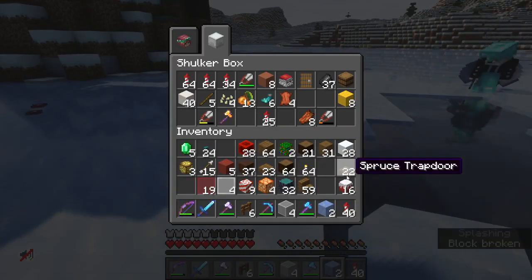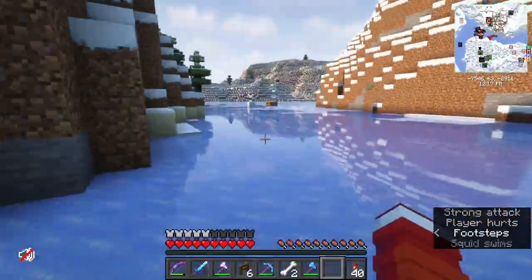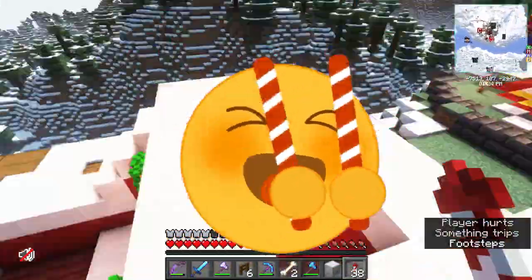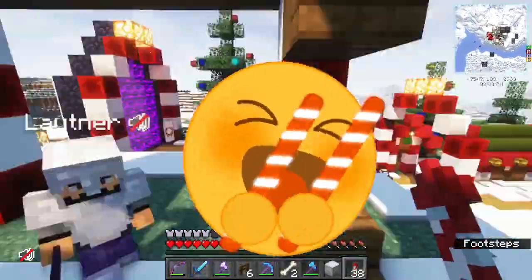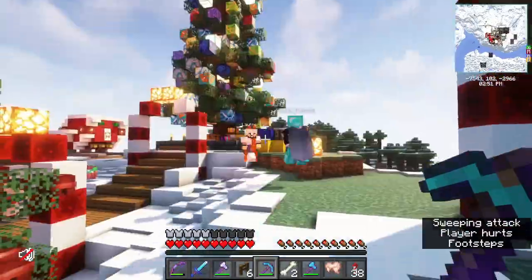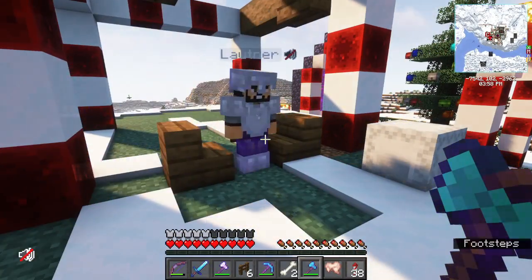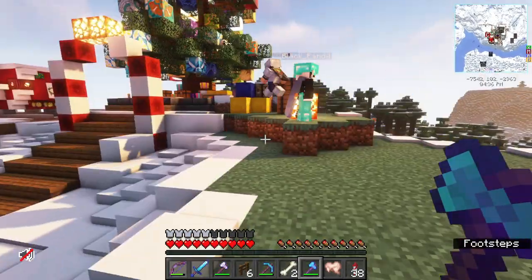After we messed about for a little bit and hung out with Lautner, I went back up and finished the Candy Cane house. This being one of the last things that needed to be done — the Candy Cane house or Gingerbread house, whatever you want to call it — and covering some of the grass with snow were pretty much the only things we had left to do.